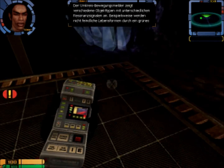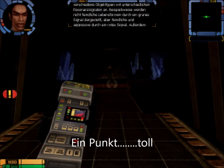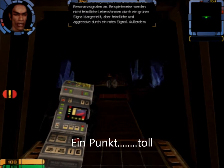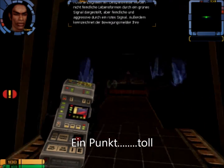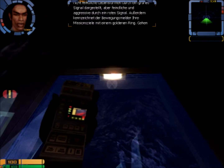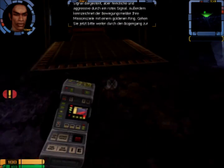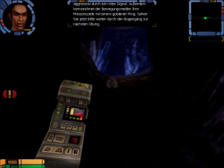Der Umkreisbewegungsmelder zeigt verschiedene Objekttypen mit unterschiedlichen Resonanzsignalen an. Beispielsweise werden nichtfeindliche Lebensformen durch ein grünes Signal dargestellt, aber feindliche und aggressive durch ein rotes Signal. Außerdem kennzeichnet der Bewegungsmelder Ihre Missionsziele mit einem goldenen Ring. Gehen Sie jetzt bitte weiter durch den Bogengang zur nächsten Übung.